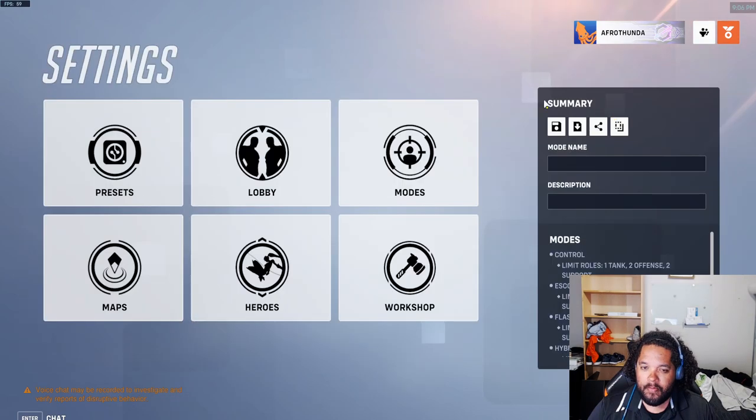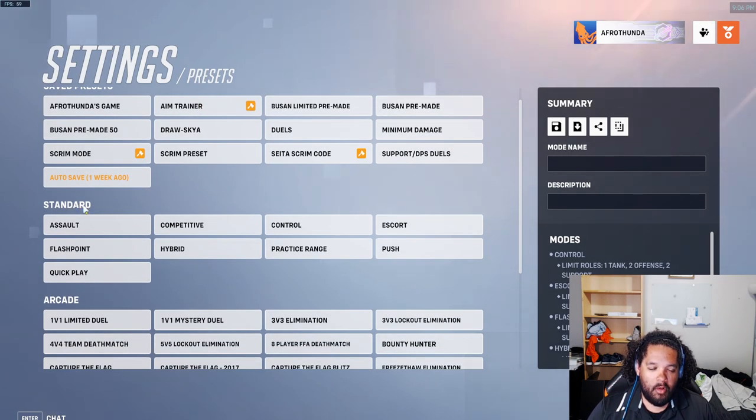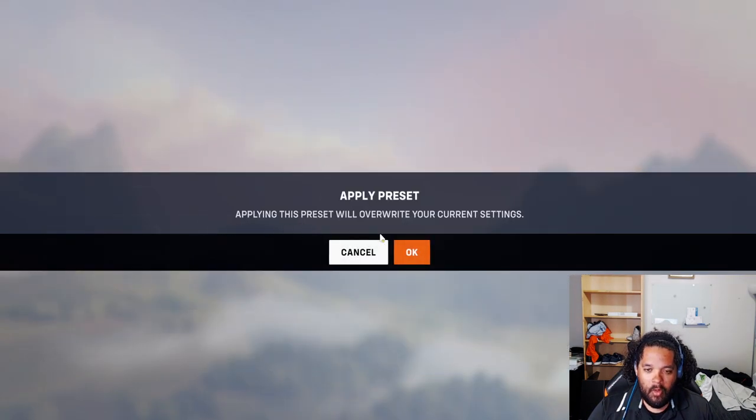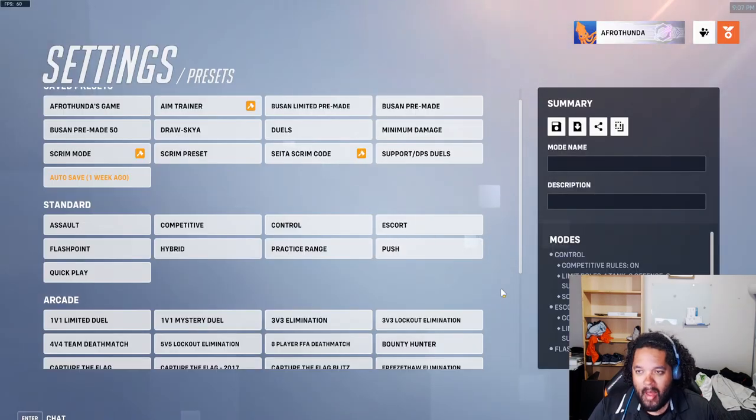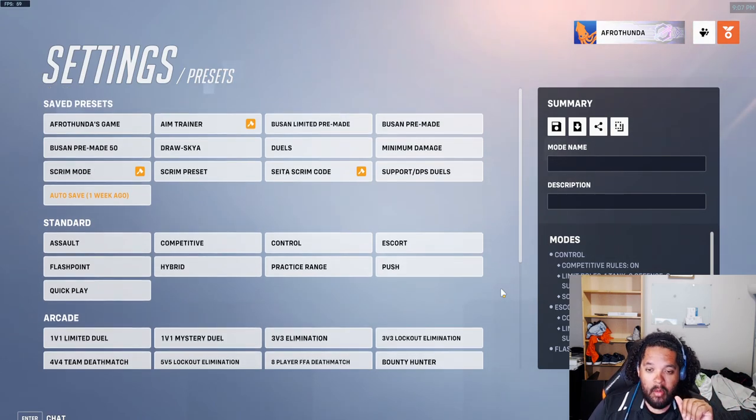We're going to come up here to Settings. Before we start inviting people and doing anything like that, we're going to come over here to Presets. The first one you want to click on under Standard Presets is Competitive. This sets all of the map modes to the competitive standards, which changes how Escort and Hybrid are played. You'll need to click on that.